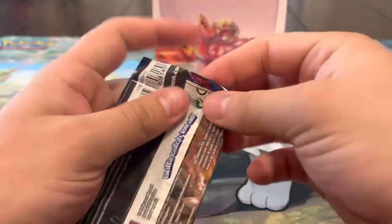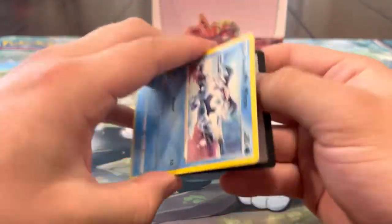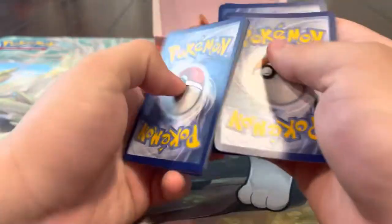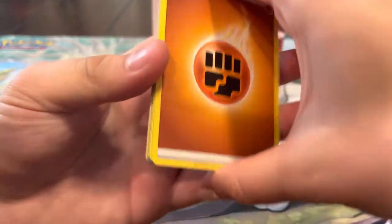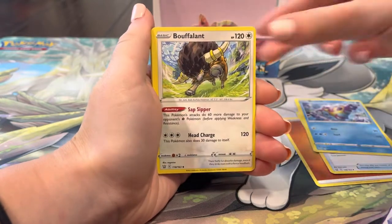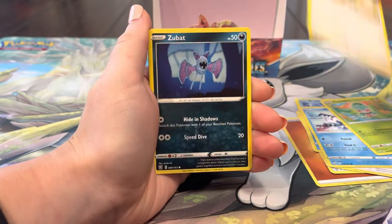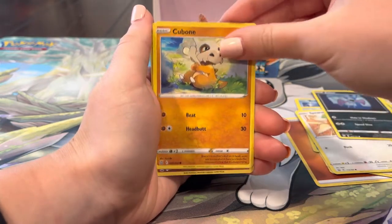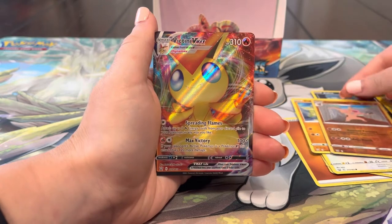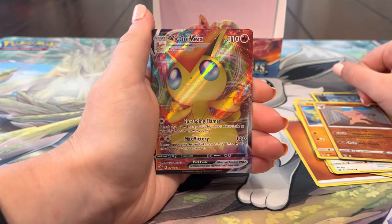Last pack of the video - last chance at that Full Art, but obviously this box has already been insane. But you never know - if it gives it, I'll take it. Pull us some heat: Energy, Tooljammer, Bruxish, Buffalant, Mr. Mime, Braviantus, Spiro, Zubat, Cubone - and let's go, last pack magic! We'll take a VMAX for sure. We'll be right back with a recap.